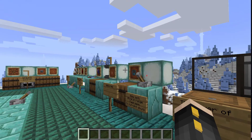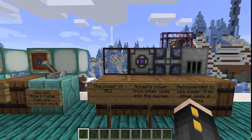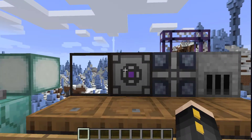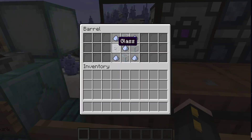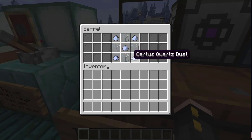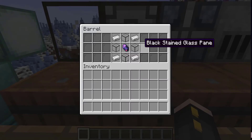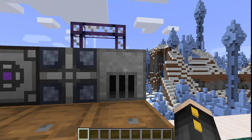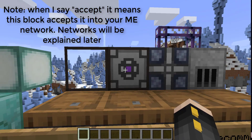So, power. You're going to need power for your later systems, and you can use power from other mods using this energy acceptor. To make all this, you need glass — quartz glass is pretty simple. You need just normal glass and Certus Quartz dust. You're going to have to grind it down with the grindstone to make dust and then use that to make the glass. Next, you're going to want to make an energy acceptor.